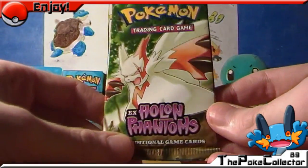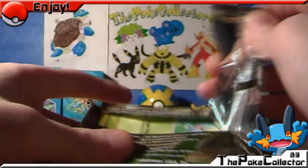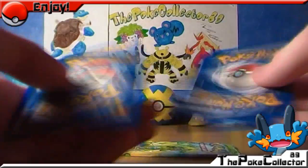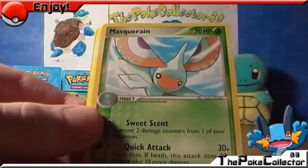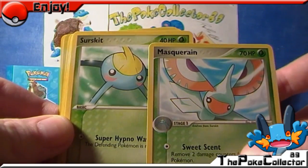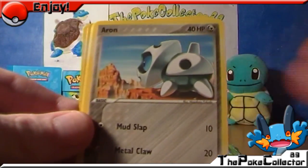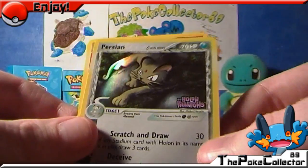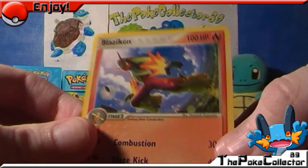We'll do the Holon Phantoms next — with Zangoose on the front. Okay, we've got a Combusken, looks pretty beastly. A Masquerain, Surskit — I think that's funny. The Evil Ocean Relicanth, pretty cool. A Horsea delta species, Aron, a Pikachu, Mysterious Fossil HP 50. The rare is a Persian, pretty nice looking, and a Blaziken rare — that is nice. It's not hollow but it's so cool.